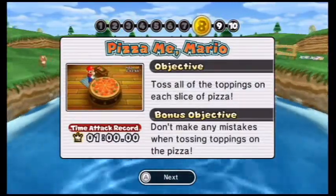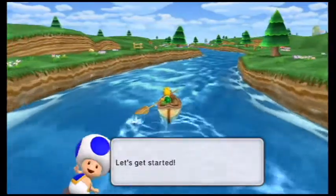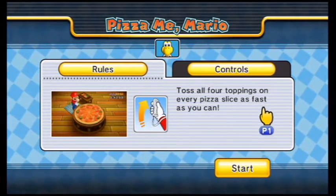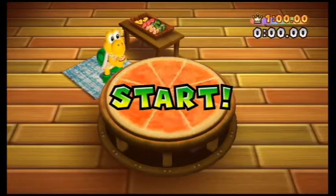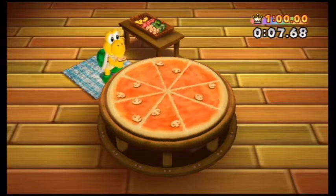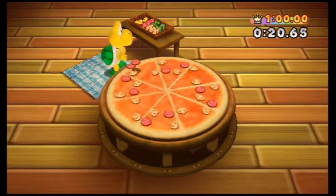Next up we have Pizza Me Mario. The objective is to toss all of the toppings on each slice of pizza. The bonus objective is to not make any mistakes when tossing toppings. This is another new minigame we haven't played yet this playthrough. Toss all four toppings on every pizza slice as fast as you can — hold the Wiimote vertically and wave it to toss toppings. I actually really like this minigame, it's a lot of fun. Speaking of which, I'm actually doing a pepperoni one right now.